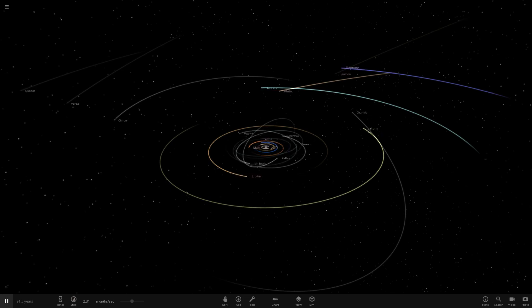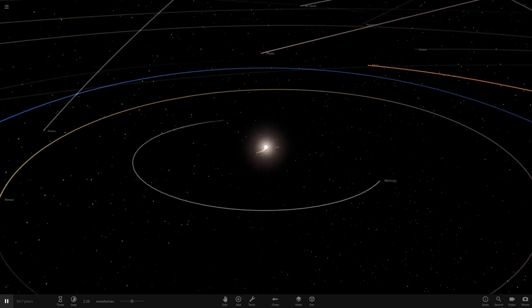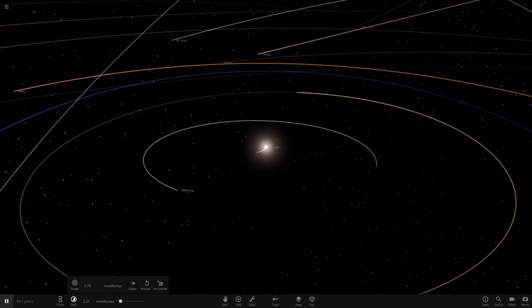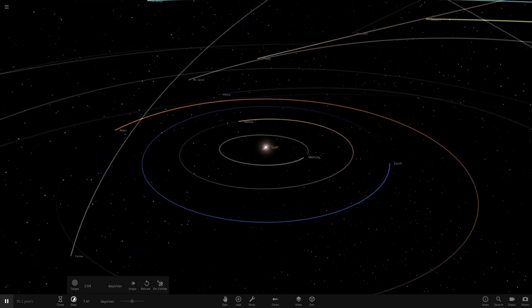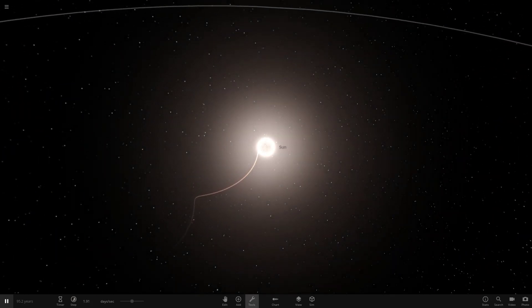Hello everyone and welcome back to another Universe Sandbox video. Today we're doing an idea which one of you guys requested from Discord. Massive thanks to a Jovian Guy for requesting this. This is a 'what if the solar system had two sun-like stars in the center' scenario. I'm surprised I've never actually done this.